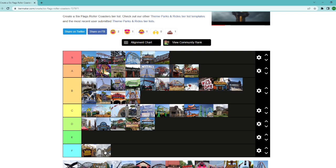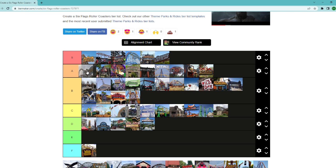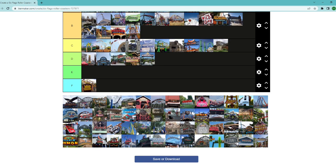Goliath at Six Flags Great America — the RMC. Probably leading off S, but I don't think it makes the jump that Iron Rattler doesn't either. You're getting that good zero-G stall, and on height and speed alone plus that zero-G roll and the first hill, I think it puts itself above New Texas Giant because you're getting those stronger individual moments. That's where I'm putting Goliath.